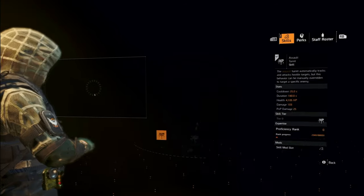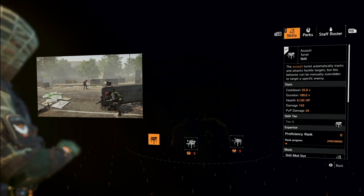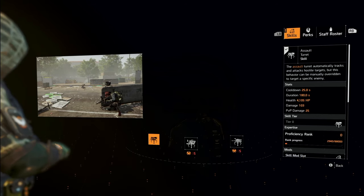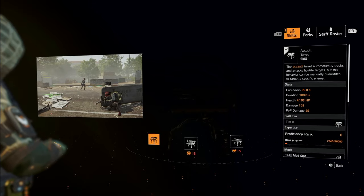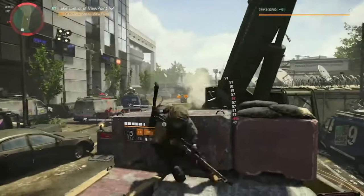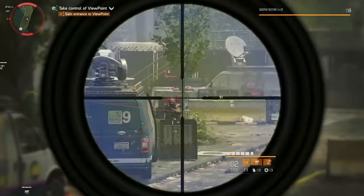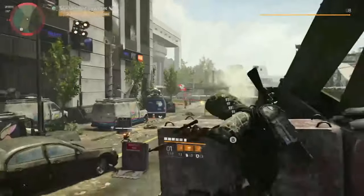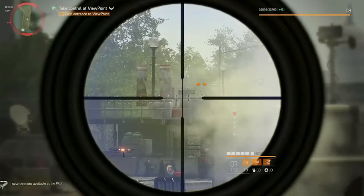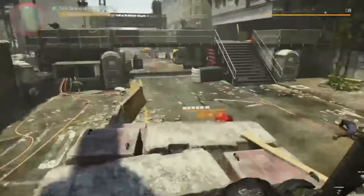The second skill you need to unlock by completing another mission is the assault turret. This is a ballistic skill just like the drone, except this one you're going to plant. You can pick it up and move it as well. It will auto-select targets and you can manually select targets. It also pulls aggro away from you, allowing you to spend more time firing and less time hiding. With both the ballistic assault turret and striker drone, you will be a formidable force on the battlefield with three damage applications going at the same time: your primary weapon, skill one, and skill two.